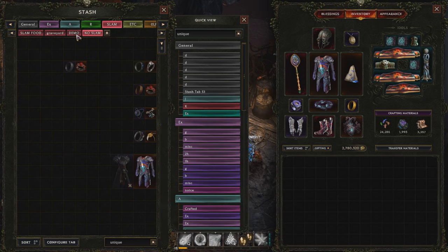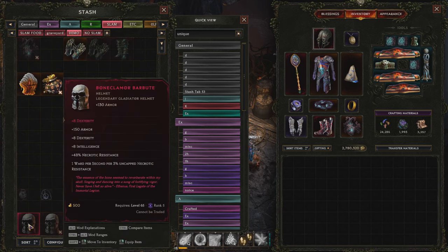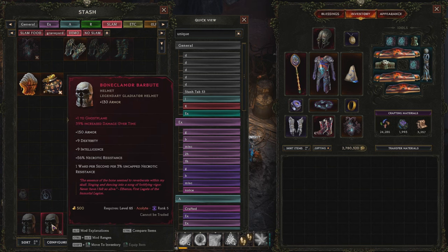One thing to note: if you slam an item with an acolyte helmet — because helmets are always class restricted — if you hit the generic stat, any class can use it. However, if you hit the class stat, as shown here, the item becomes class restricted. So keep that in mind if you're making leveling items. If you slam something with class-specific affixes, you'll be prevented from equipping it on other classes.